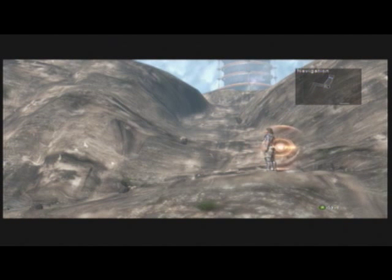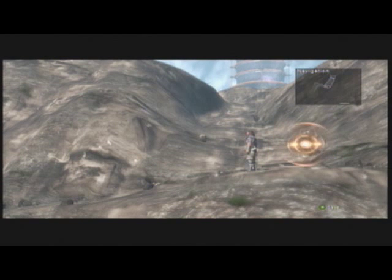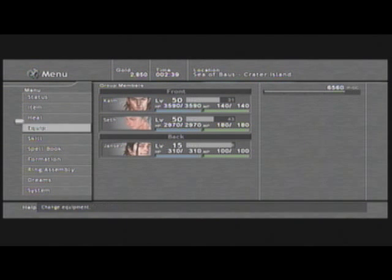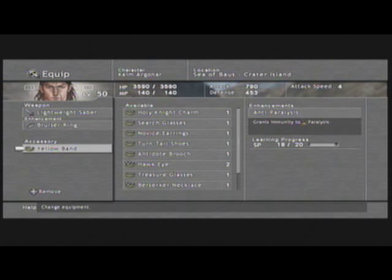Hey guys, welcome back to Lost Odyssey. Before we continue on from our save point, I'm just going to do some battle prep. That yellow band we got — the accessory right here — plays a gigantic role in this next boss battle. For me it's not a big deal because I have higher level characters, but I strongly suggest that if you are playing at a normal level, you get the yellow band on Kaim and Seth so they can both learn it, and then equip it to Jansen. You really want to have this on Jansen because it becomes so important.